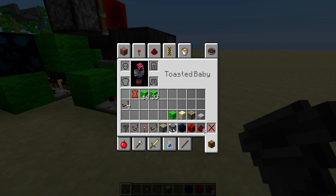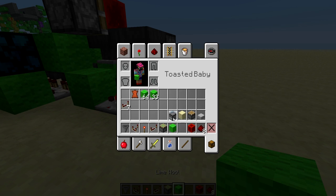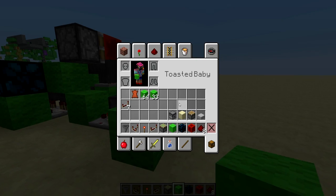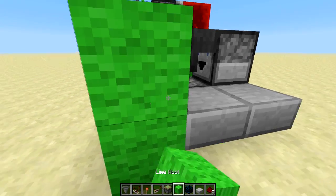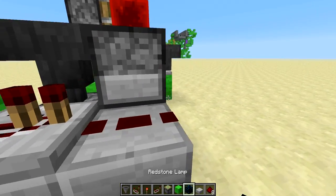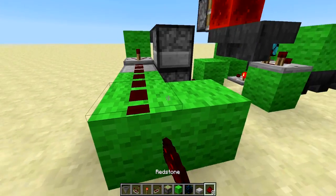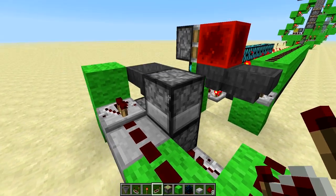For the button wiring, use lime wool blocks leading to the circuit. Place half slabs around them so they don't interfere with the droppers. Run a repeater from one side around and feed into another repeater on the other side.